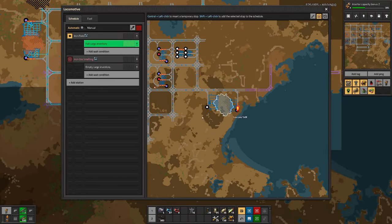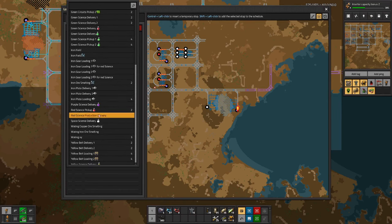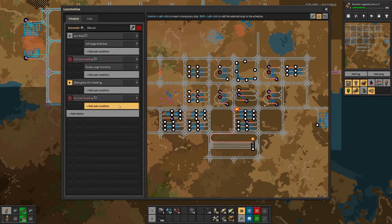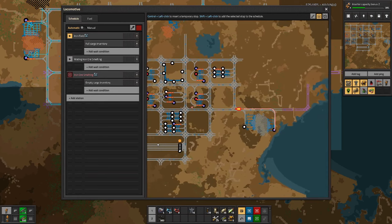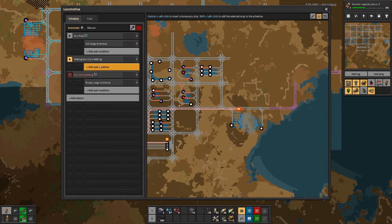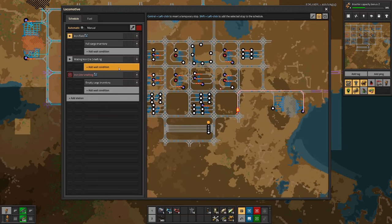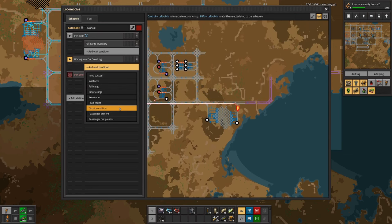Let's grab the iron train and add the waiting station — waiting iron ore smelting — and then add the empty cargo condition and remove the old stop from the schedule. So we should see that one going to the waiting station and waiting there. Then let's get the next station set up as well.